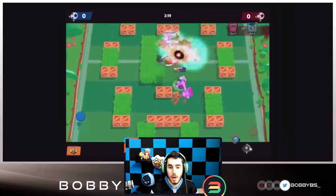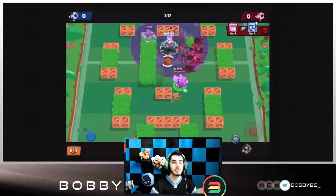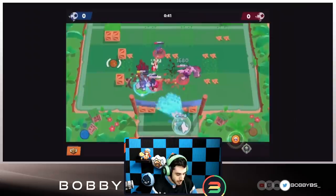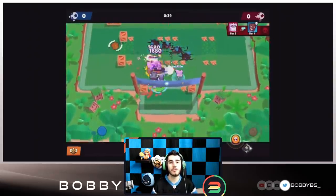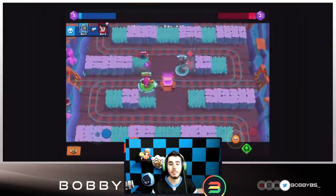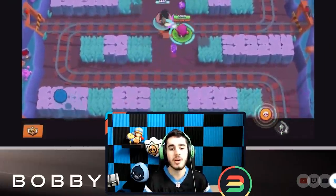Frank's gadget is really good — Frank is able to disrupt being stunned and momentarily becomes immune to any stuns. This is going to be so broken for Frank. If you have your super and you're just trying to get a goal, it's going to be absolutely unbeatable.